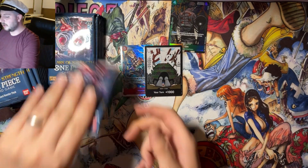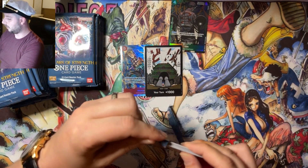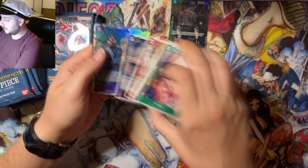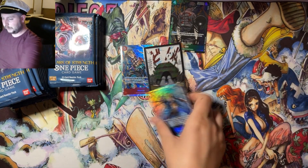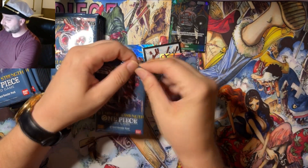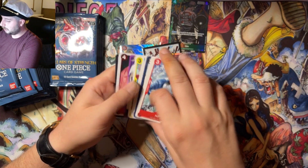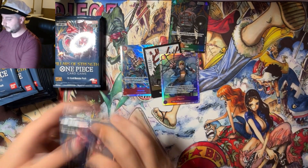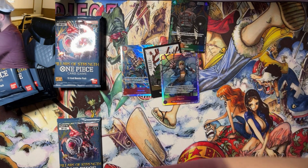I hope you guys enjoy this — kind of a throwback to the origins of the channel. If you go back to the very beginning when I started the channel up, it was a lot of openings of a lot of TCGs. So we do have a Poly SR, which somehow we avoided in the manga box — we didn't see a single Poly. But usually it's Poly or Kaku or both. So far this box seems a little weak, not gonna lie — alt art and a Poly SR. The Marco SR is nice, but...